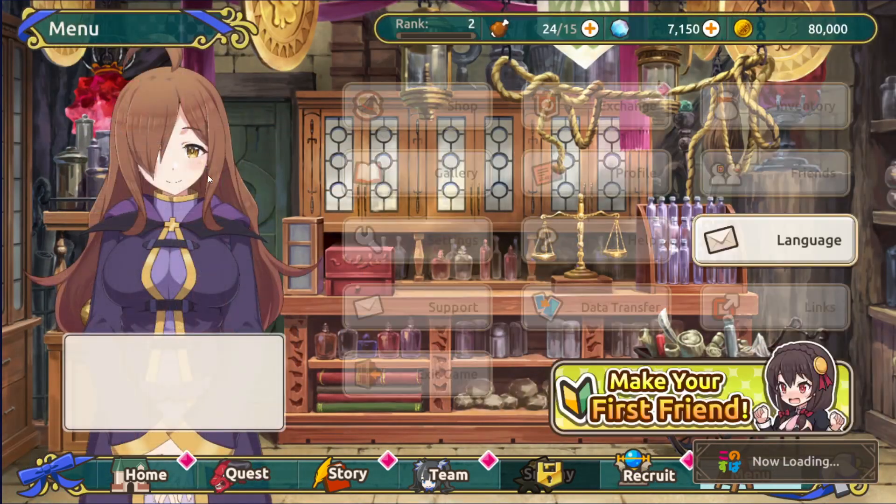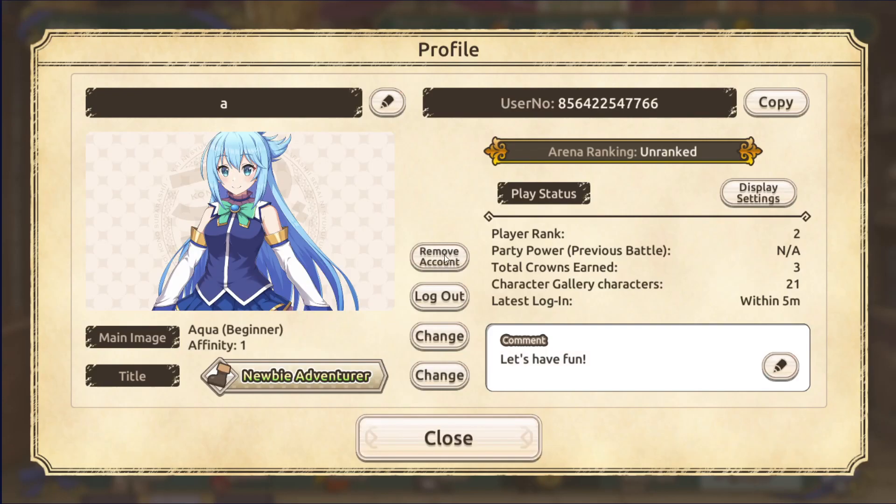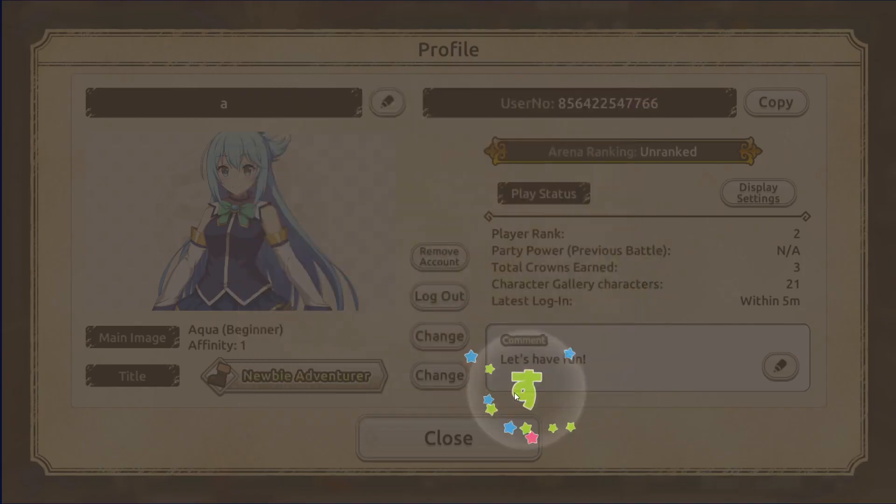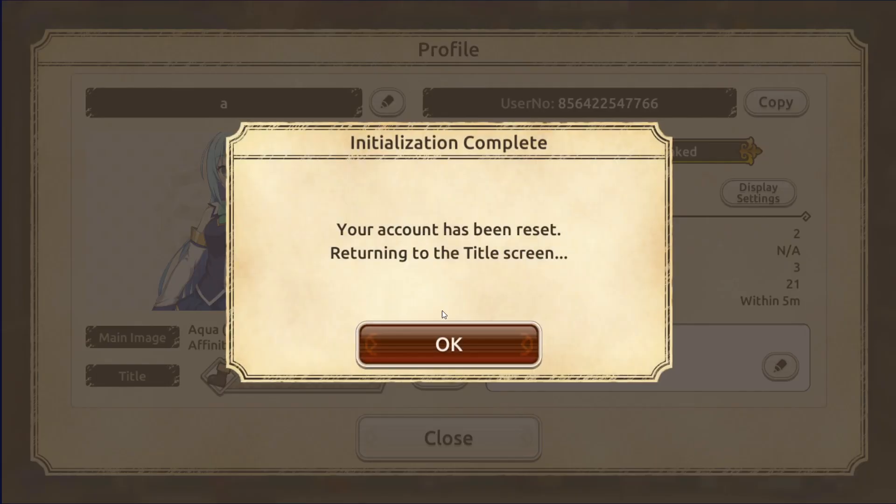To reset my account, I'm going to go to the menu, then click on Profile, and click the Remove Account button. You then need to type into the box 'reset account'. Once you have done that, click OK and it will give you a prompt asking if you really want to do it. Confirm yes, and it'll take us back to the title screen where we can once more re-roll again. You can do this as many times as you want, as long as you haven't linked your account.